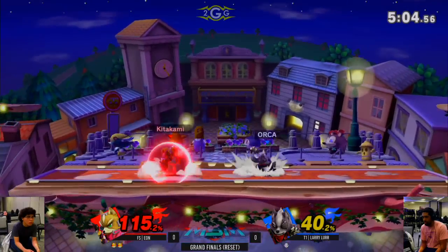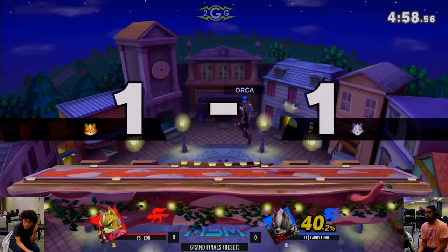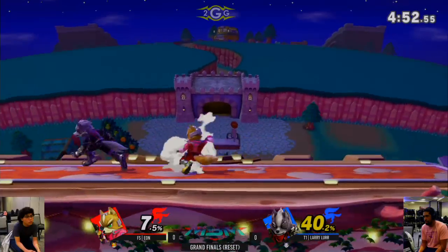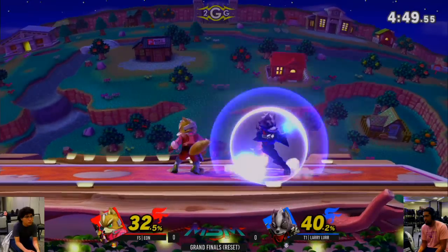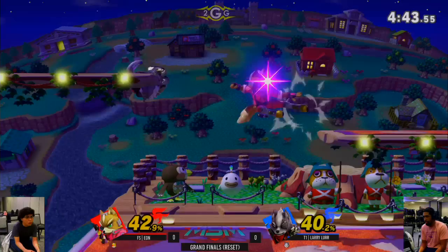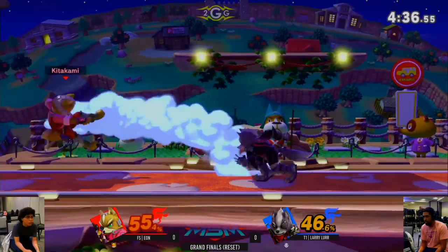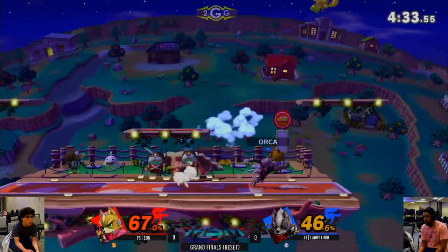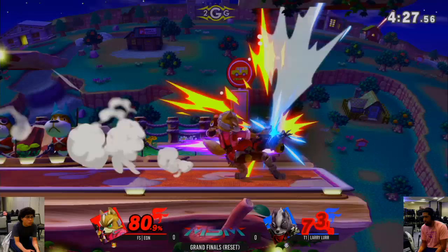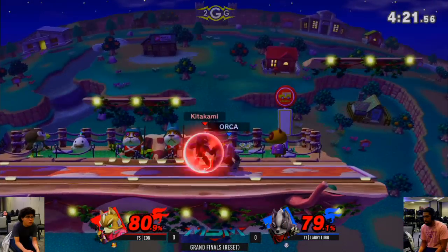No shield poke — Larry retreats with a roll to center stage. Nice up smash out of shield to punish. 40% — not too bad for Larry; he can bring this back with a few Wolf combos, but it's not going to be easy. Eon's pressure has been really good. He keeps going behind him with the dash attack — unfortunate for Larry. They're being very patient all of a sudden, slowing down the pace. They were destroying each other and then realized it's their last stock.